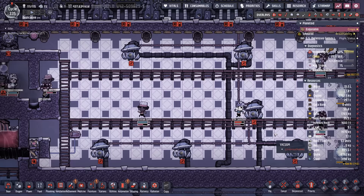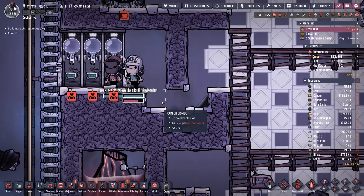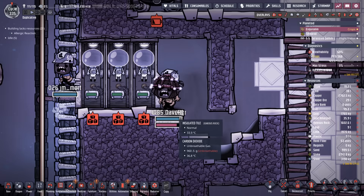It is cycle 335, about to roll over to 336. We have a couple more contingencies to take care of. Because so many dupes were coming out here and catching their breath in the tile, somebody exhaled and blew the liquid lock of crude oil. We need to fix the liquid lock because we want this tile to maintain a vacuum so temperature doesn't pass through. The exhale problem won't be an issue once we have an atmo suit dock in here.